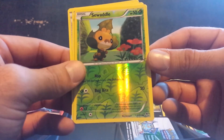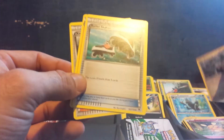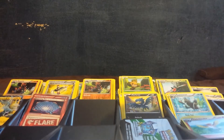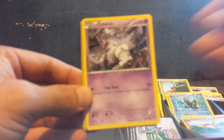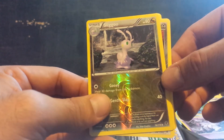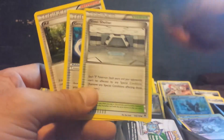Alright, this pack — Sewaddle, a Bronzor, Roller Skates, and Zubat. Some of these packs just tear open really nice, and other packs don't open at all. Sliggoo the reverse holo, and Escavalier is the rare, and three trainers.